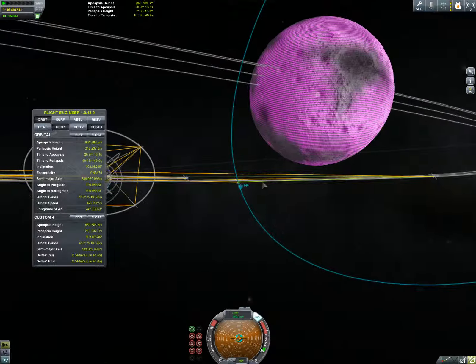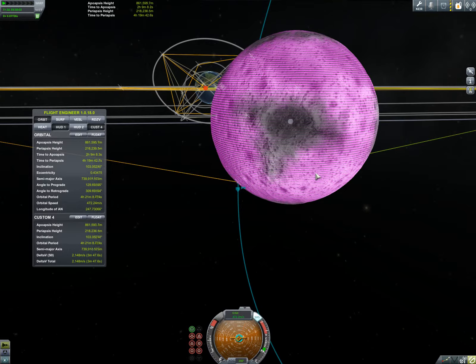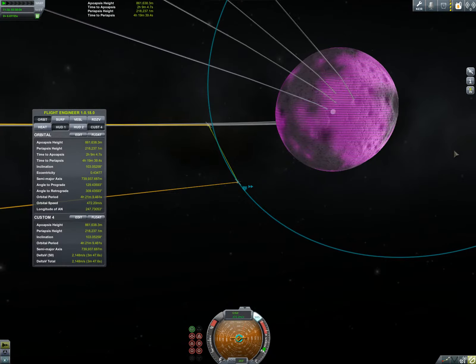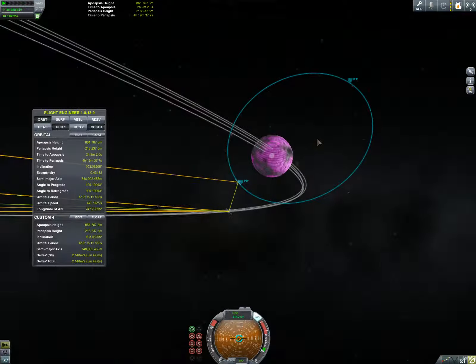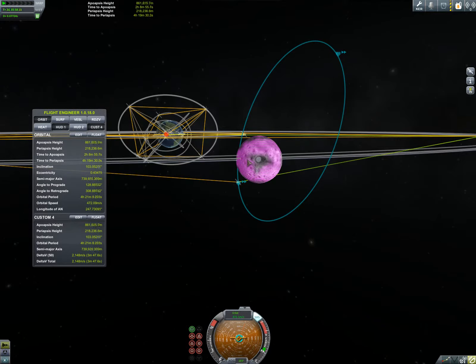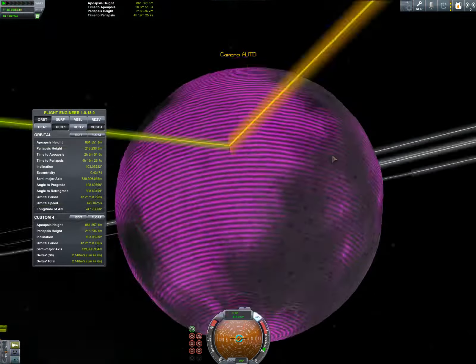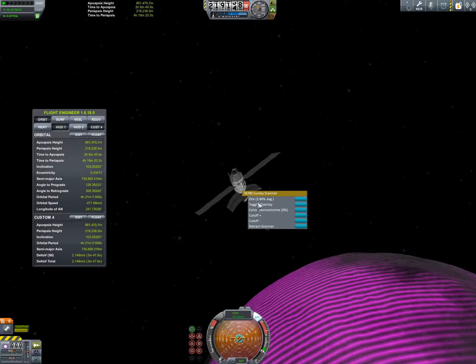So now we've got a whole world of resources that we can scoop out, produce fuel, and go to places beyond. That's a good bit of exploration in my book. We're off to a good start, I think. Anyway, I've been Fox, this has been KSP, hope you've enjoyed, hope to see you next time. Take care.